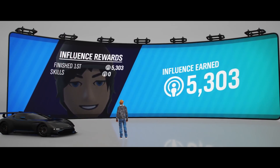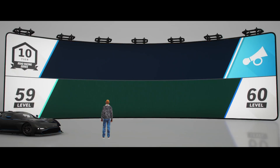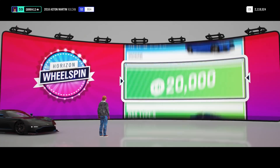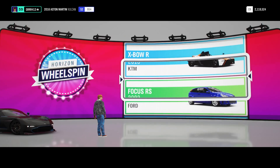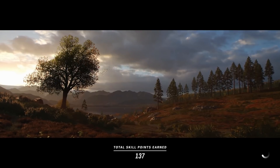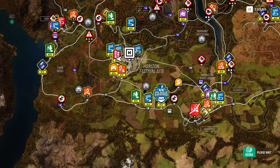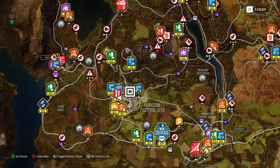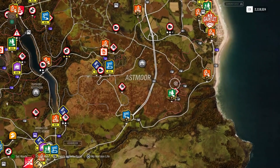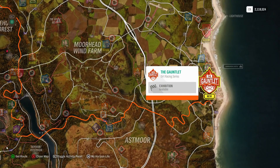We got ourselves 20,000 credits and 5,303 influence. We just unlocked the Colossus. We get a wheel spin for leveling up — we're going to get a KTM crossbow. Not even mad, that is good. I'm so glad we didn't get that Focus RS, but we pulled in that nice KTM crossbow. Which leaves us with the 12 best road racers at the festival competing to be crowned the new road racing champion at Horizon — this is the Colossus. We also unlocked the Gauntlet as well — that's absolutely crazy.